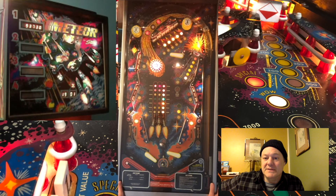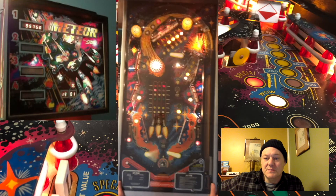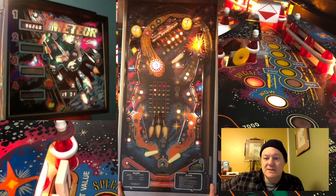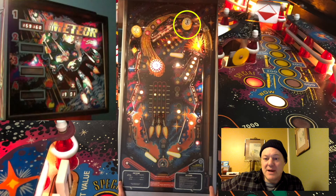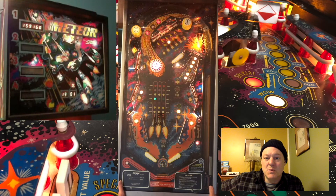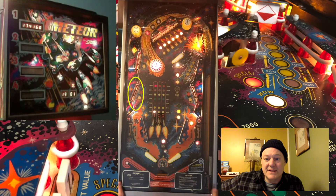When I cleared the Meteor targets, it goes into this Meteor Storm mode. Now you can see two flashing red lights on the one and the three — those are meteors coming down. So what I need to do is launch rockets to shoot down those meteors before they get to the bottom. I got that rocket by hitting the number three dead bumper. You can see the one is flashing now. And here I just shot a rocket on sector one by knocking down all the one drop targets.